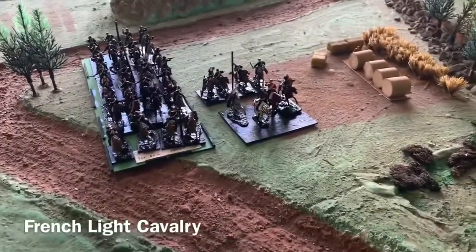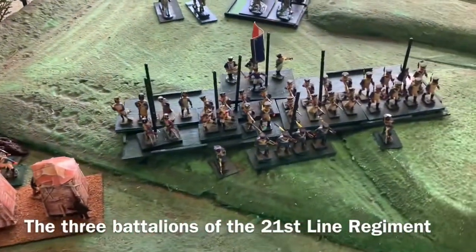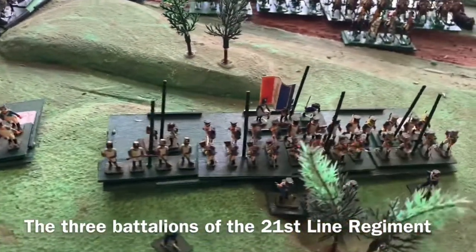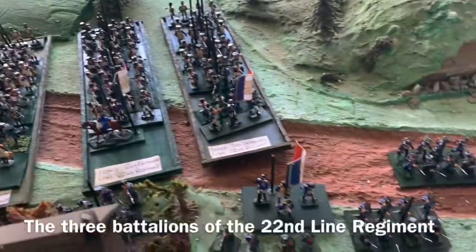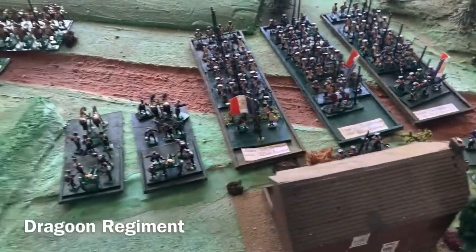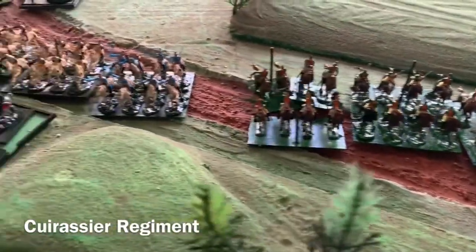Now we'll have a look at the French forces. We're going to be looking at it from the French right flank to the left flank. Light cavalry out on the right flank, infantry across the front — that's the 21st regiment. Two howitzers next, and beside them is the 22nd line regiment in column formation, all three battalions, with the light troops out on the left flank. Behind them in reserve are dragoons and cuirassiers, and then the ammunition train guarded by the National Guard of Paris.